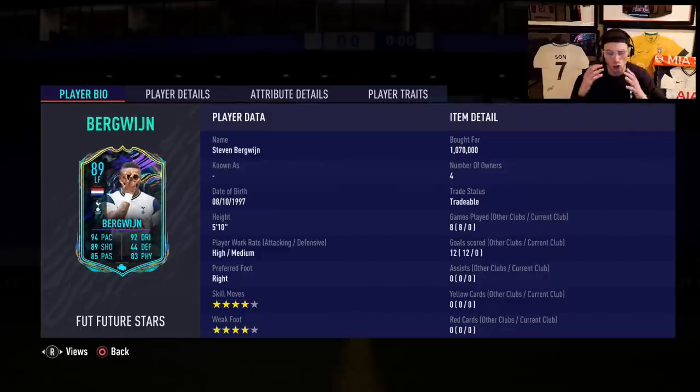To you guys who have been watching all the reviews on the channel, thank you so much for the insane support. We have a Future Stars playlist if you're curious with a lot of these cards. If you want me to review any others we haven't covered yet, let me know in the comments below. Anyway, this guy today: four-star four-star, 94 pace, 92 dribbling, 89 shooting, 85 passing, and 83 physical.